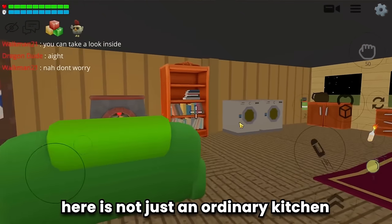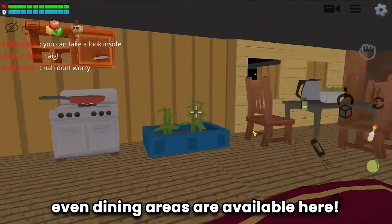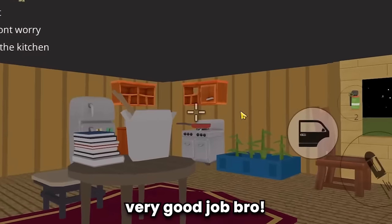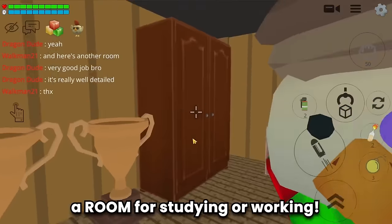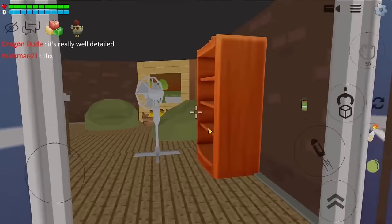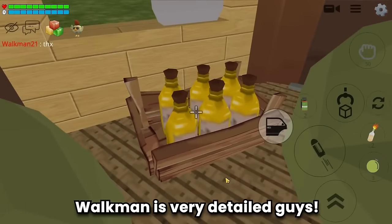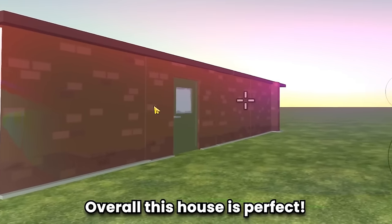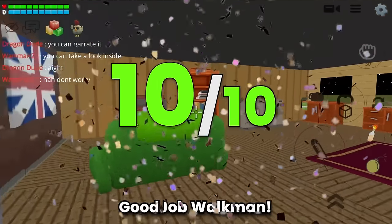The kitchen is not just an ordinary kitchen — heaters, washing machines, kitchen equipment, and even a dining area are available, and more! A room for studying or working — I want it! The garage turned into a warehouse, very detailed. The TV is still on. This house is perfect — 10 out of 10!